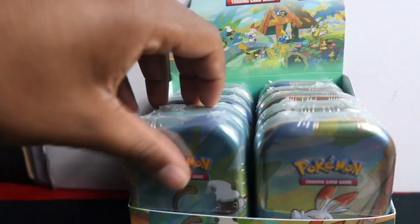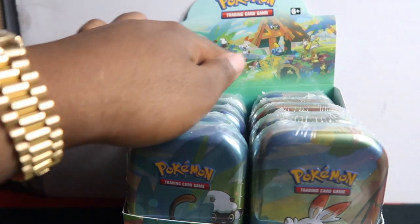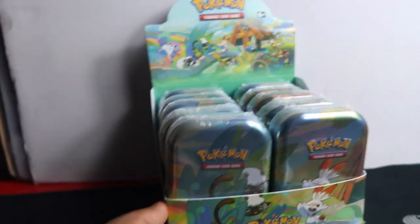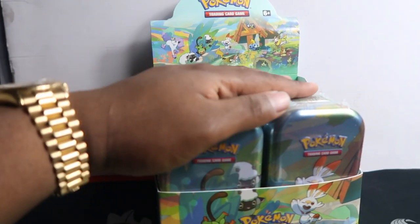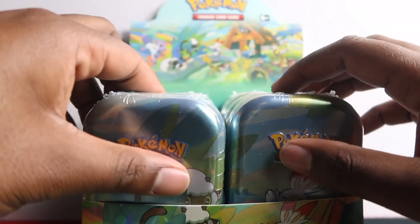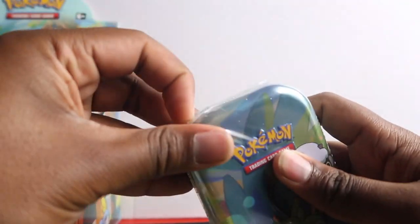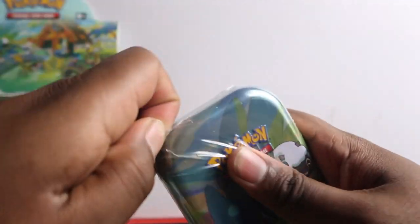We got 10 tins, and all the tins once you line them up you'll get this picture in the background. Let me take this thumbnail and then we're gonna do the opening. I'm gonna open all these up — let me open one so you know what the contents are, and I want to get all the packs out so we can go through the opening.